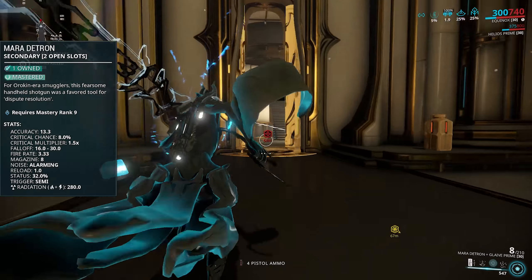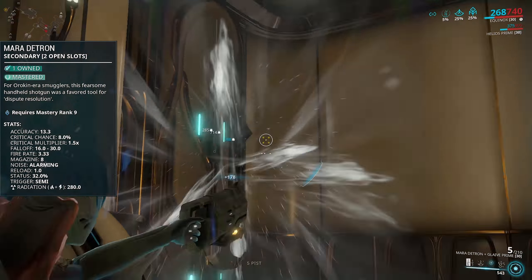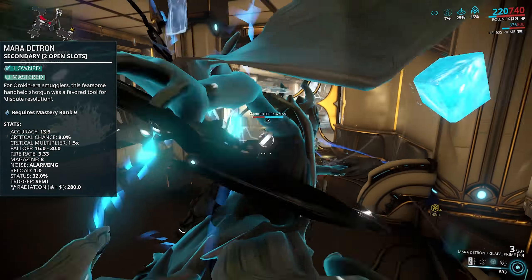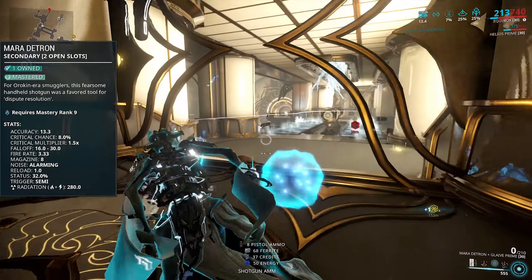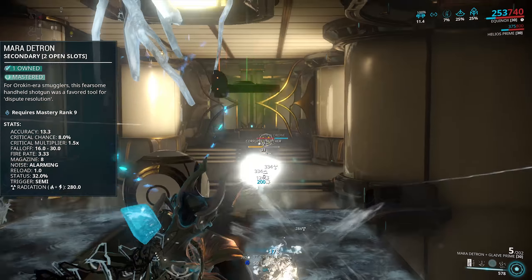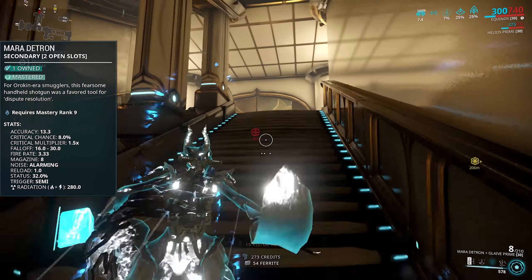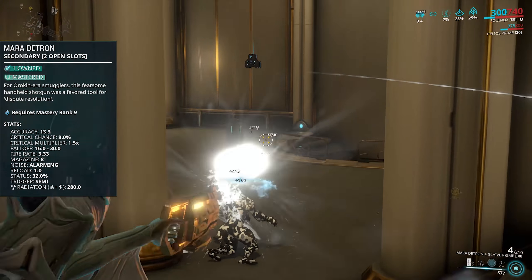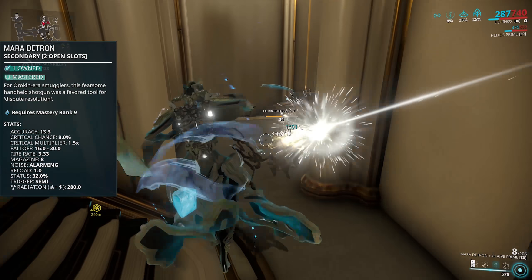One thing in the raw stats actually worth mentioning now is that it's actually very accurate and the spread has been reduced. It's not what it was before the buff — the spread was all over the place and it really wasn't very accurate at all. So while beforehand you were pretty much forced into using Targeting Subsystem to land even a few pellets on target, that is not necessary now. Not only do you land more shots than ever, we also gain a mod slot back too, which is awesome.